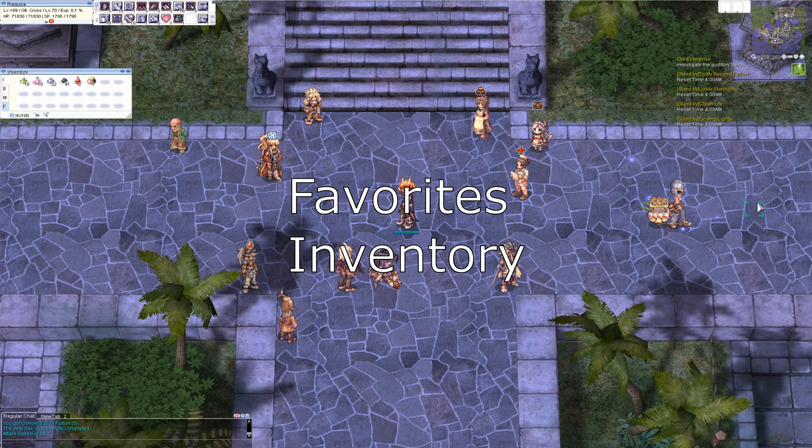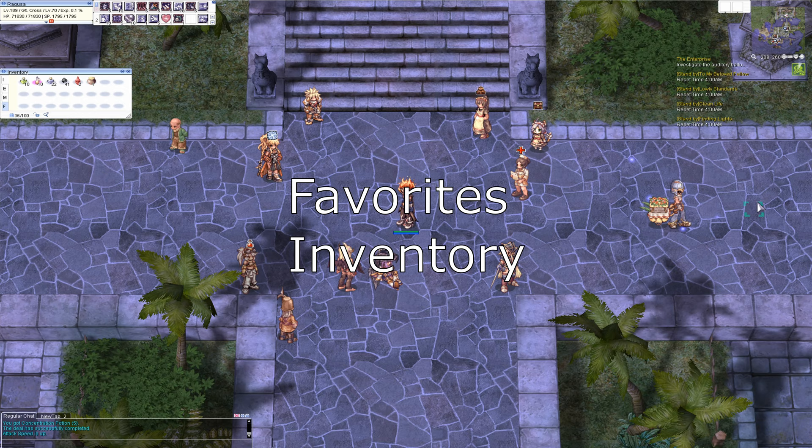And last but not least, the favorites inventory. There are always items that you take along with you, like the aforementioned concentration potions, but also flywings, potions, and such. So why not drag them to your favorites tab of the inventory? That way they won't be mixed in with all the loot you gathered, and it's nice to see all the important items in one tab.